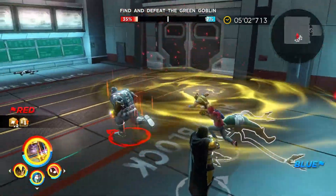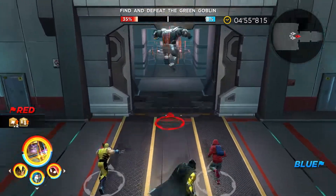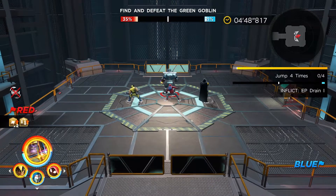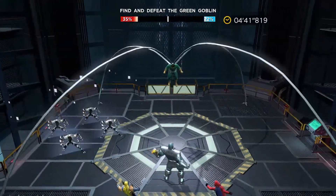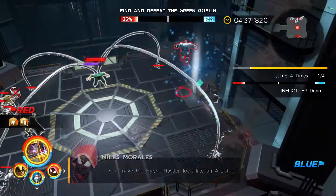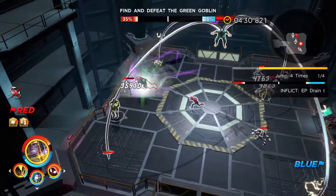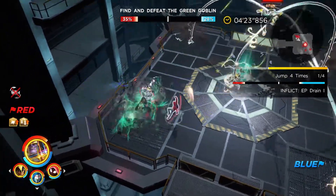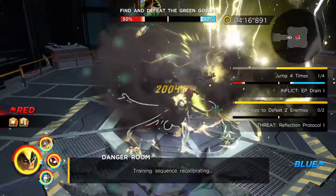We now move over to the second phase of the Dr. Octopus fight, which takes place in the elevator. This is an interesting portion of the fight, though if you have characters on your team that can rush around, you're going to have an easier time with this. What we're looking to do is take down these arms in order to stagger out Dr. Octopus, and heavy attack and dash attacks from Thanos tend to do very well with that. I am also holding on to my extreme attacks because they will be a lot more beneficial in the second phase of this fight.